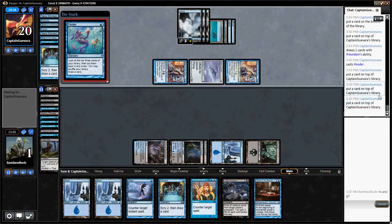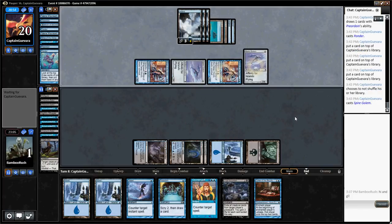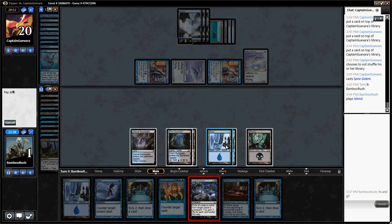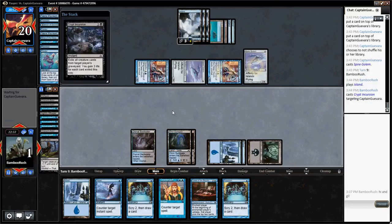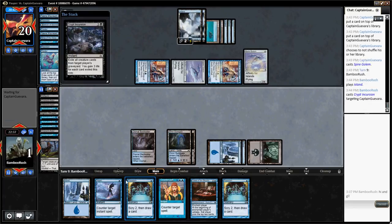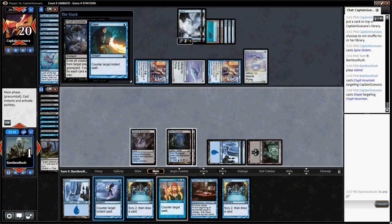Let's go for the Crypt Incursion and hope to draw Evancar's Justice or something. Also I can Dispel whatever his counter is. Oh, he has a Dispel too? So we actually get to counter his Spellstutter Sprite and gain an additional three life off of it — unless he has Daze, which is very much a possibility. This puts us up to sixteen. Oh no — it worked. But we have one turn to do anything.